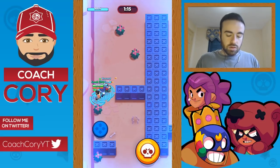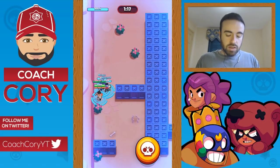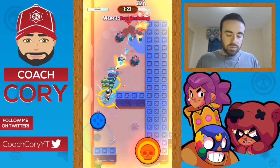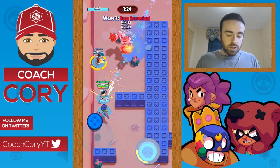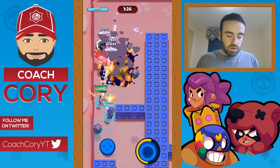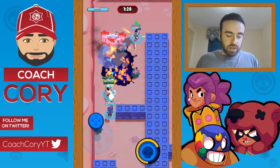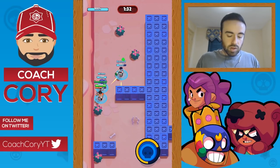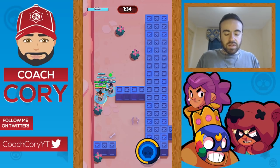Each wave is 13 seconds. If you don't kill all the robots before the wave is over and you don't get back to your positioning, there's a good chance you're screwed within the next 30 seconds usually. This first strategy is about standing here and funneling them.